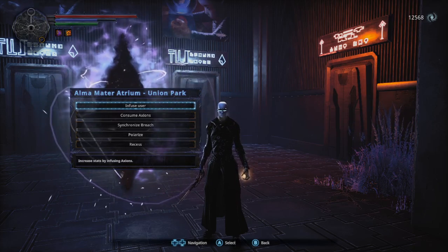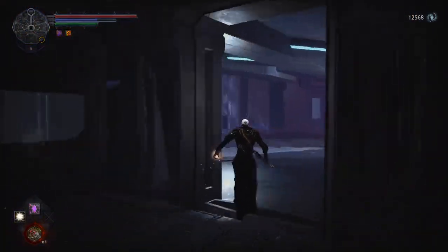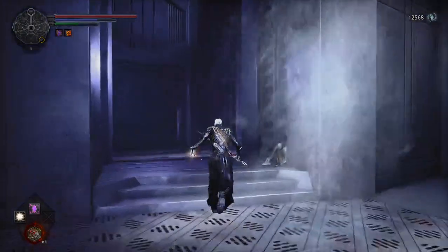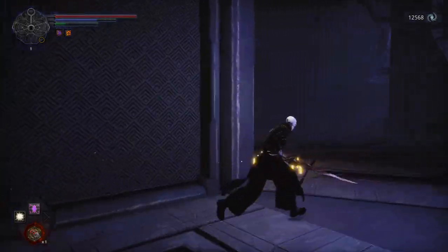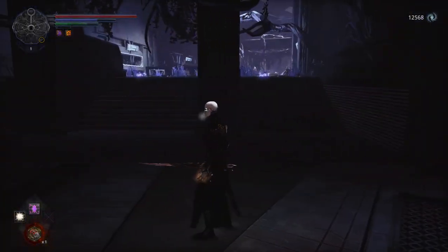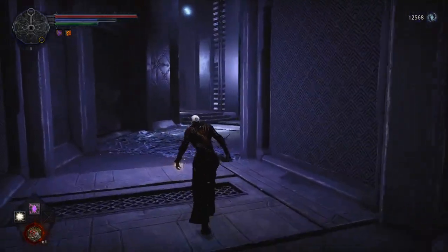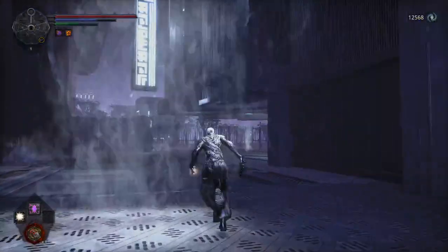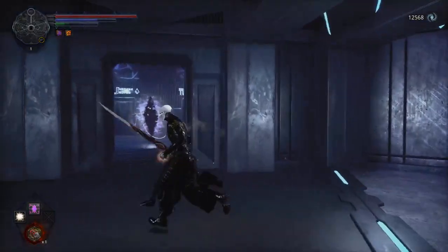I'm in the Alamater Atrium Union Park, which is accessible from the Alamater Atrium after defeating the Consumer Boss, which is located in here. If you haven't beat this boss, there'll be a fog gate that you'll have to enter and kill him. Once you're done killing him, you'll come out here to the Alamater Union Park, and the Breach will be right in there.